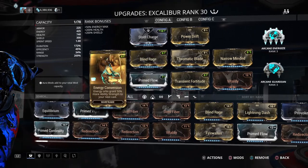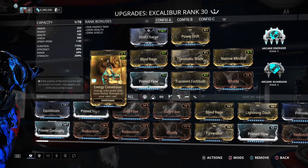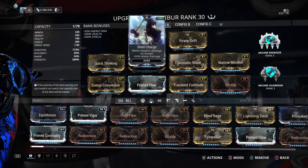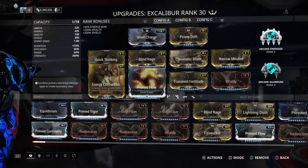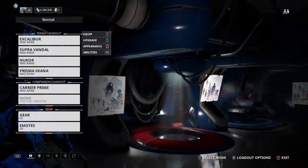Now before you cast this, you're going to want to have Energize procs going. Steel Charge gives you extra capacity so you don't need quite as many Forma, and also gives you 60% melee damage to you and your whole team. This thing does some crazy damage.